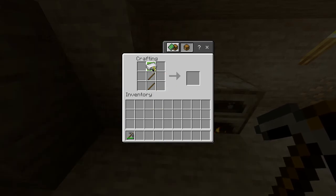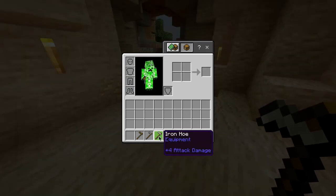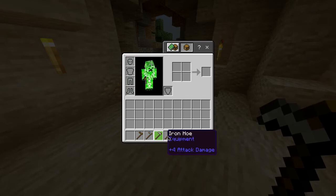Then you want to place the iron in a horizontal line just at the top. And there you go, you've got yourself an iron hoe! Now, also in this game alongside the iron hoe, you have a wooden, stone, gold, diamond, and netherite hoe.